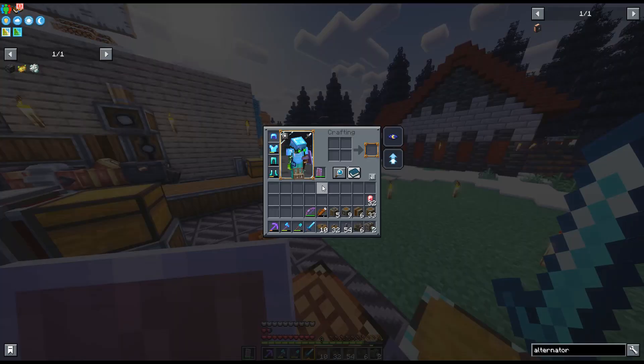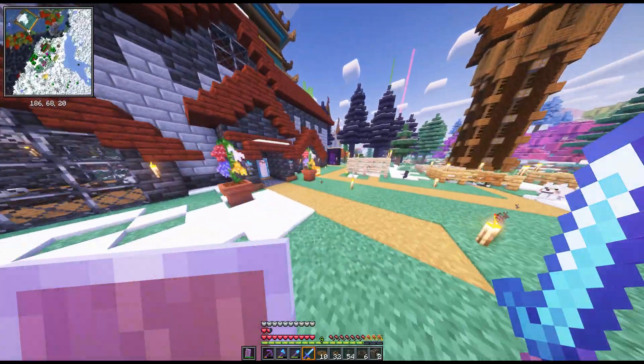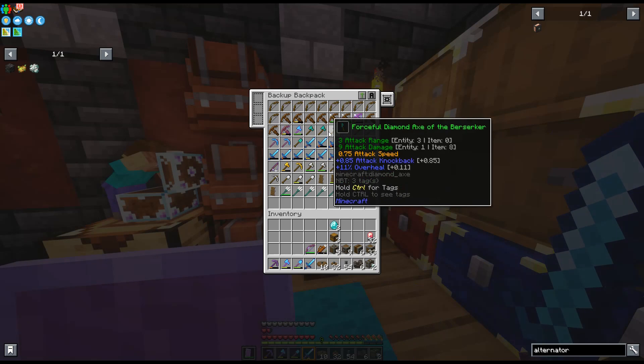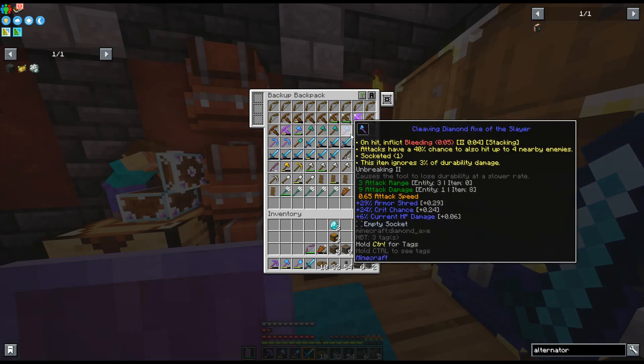I'm going to need an axe. I can make a diamond axe so it'll last. Do I have one already? I've got some already — let me make sure they don't have anything weird on them. This one has life-mending. These ones are fine. Now I need to figure out where my origin of power is, and I'll probably use one of those down here since these ones are moving a bit faster.